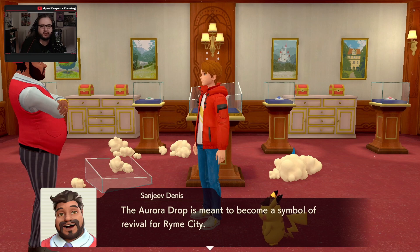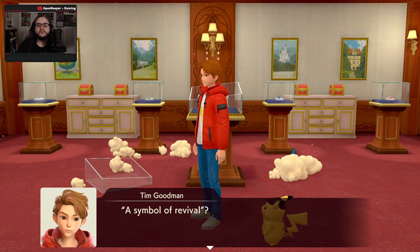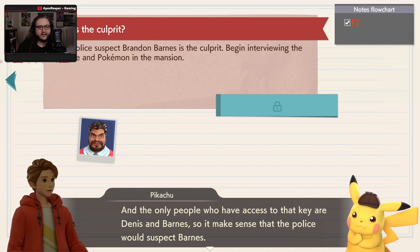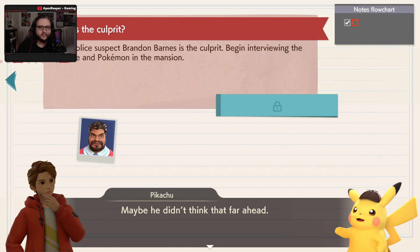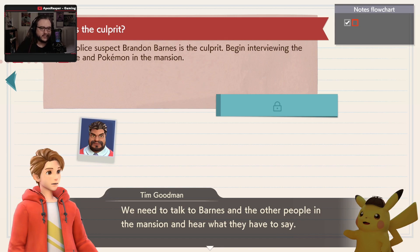The Aurora Drop is meant to become a symbol of revival for Rhyme City. So the police suspect Barnes, and that's what began interviewing the people and Pokemon in the mansion. The thief cut open the case to steal the jewel, but they had to get the key to the storage room. Only people who have access to that are Dennis and Barnes, so it makes sense that the police suspect Barnes. If the key hadn't been used to unlock the storage room, Barnes wouldn't be under suspicion in the first place. Why would he do that, knowing people would suspect him? Maybe he didn't think that far ahead.